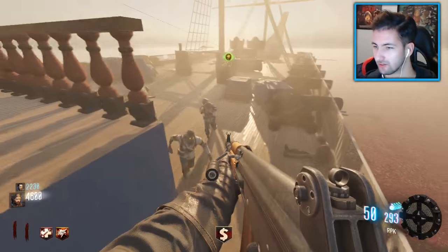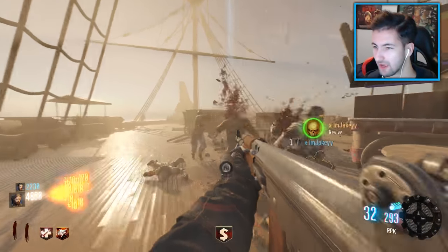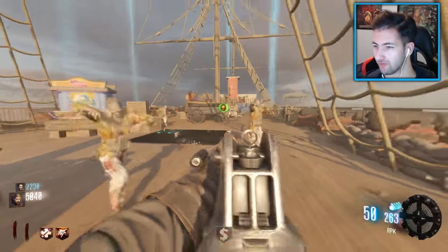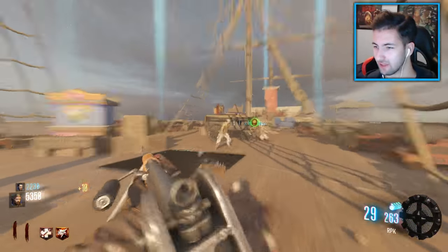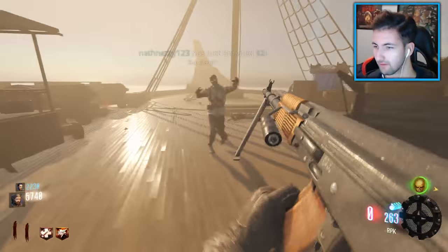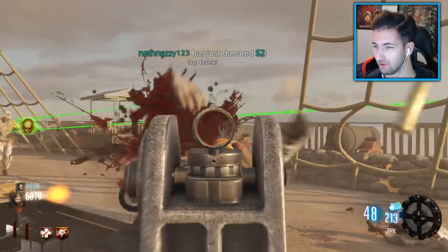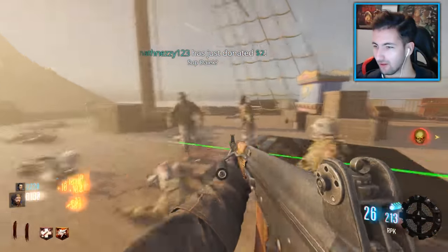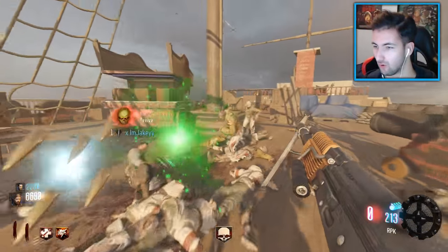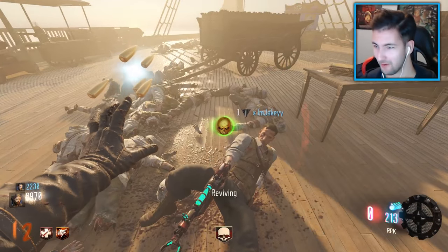I'm going to get all the zombies. I've got the ray gun - there are a lot of zombies. I wish I bought quick revive because I went down and lost it. This map is tight. If I die, I die. Give me a death machine! Okay, I'm getting you after this kill. Yes! Boom baby.